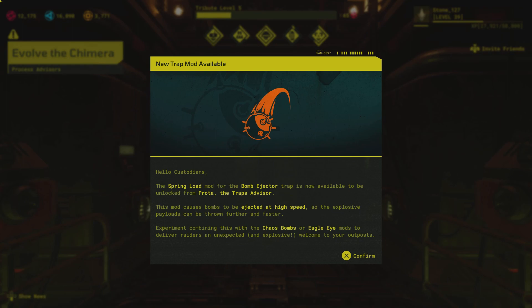We got a new mod and it looks like an interesting one — it is the spring load for the bomb ejector, which gives us the ability to launch the bombs at a higher velocity. So if you have something like a long hallway with a bomb ejector towards the end, this might be right up your alley. You can start experimenting by comboing them up with the chaos bombs, which allows the bombs to bounce even further, and the eagle eye mod, which allows the detection range to be further. I'm excited to do some experimenting with this myself in some future outposts, maybe after we prestige this outpost in this upcoming video.